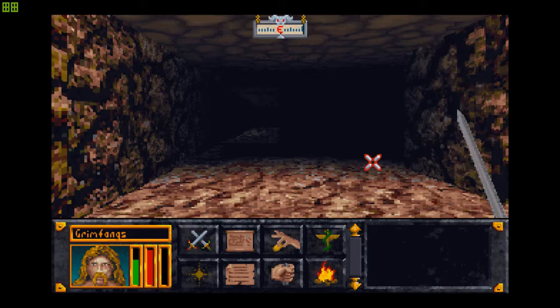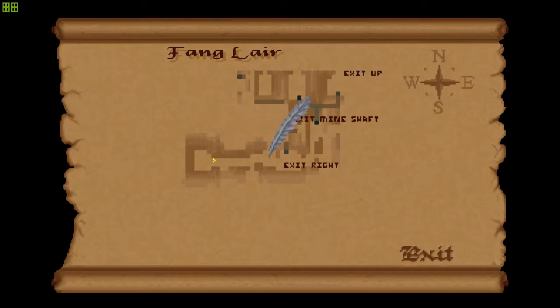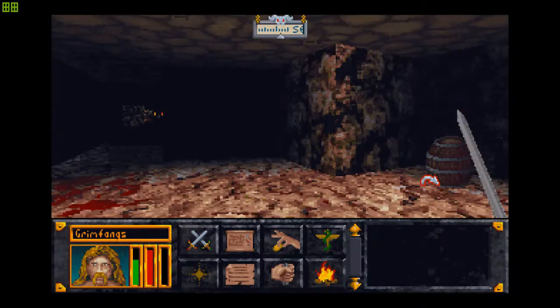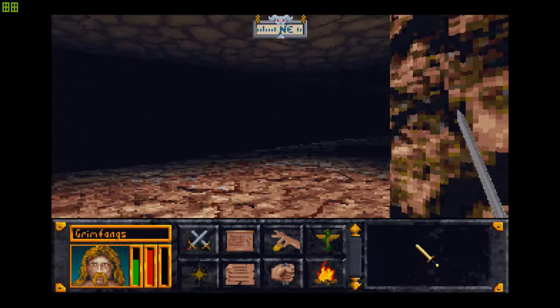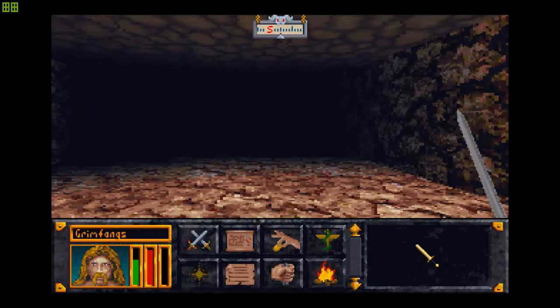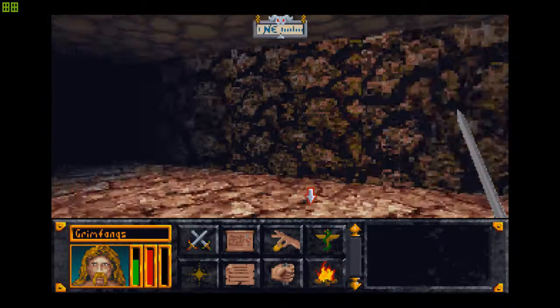Without further ado, let's check out where we have to go next. So we came in here, we haven't gone this way so we might as well check there, and we can check here as well. There is a path that leads down through here and I don't really know where that goes, so this is basically a dead end.